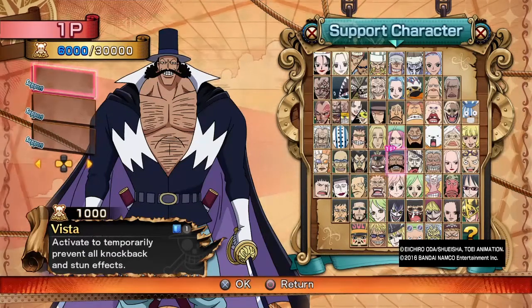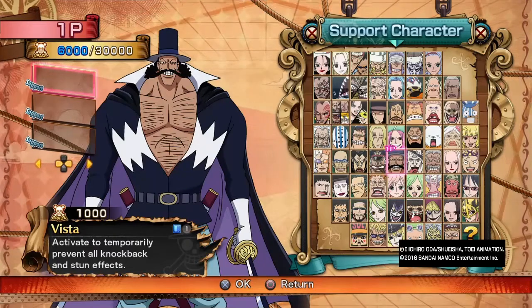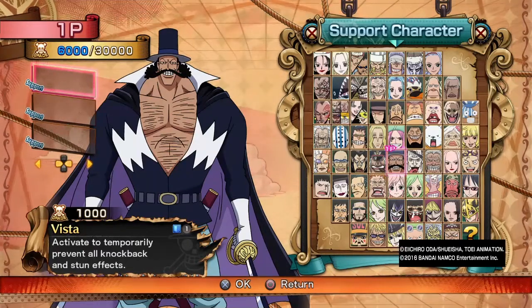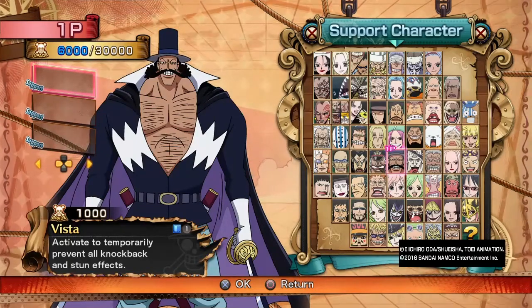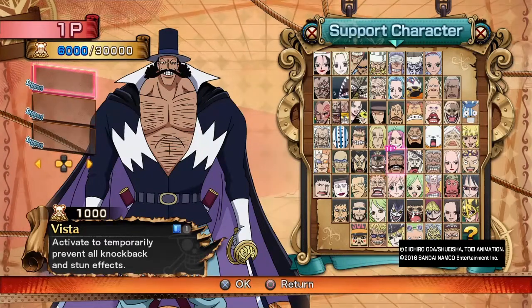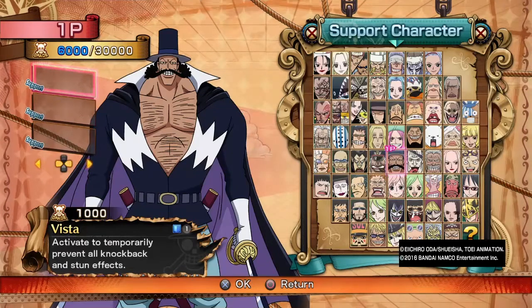Vista is one of the supports that's actually starting to get used a little bit more. He was used earlier in terms of — I'll say beginner play. But in combinations with Burgus, possibly Kuma, because Kuma's where we like to go — it's pretty slow — but with the Vista support you'll be able to kind of get it off with no problem or trouble.